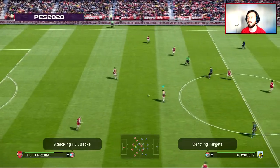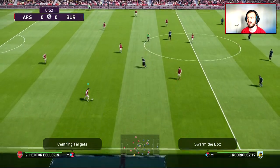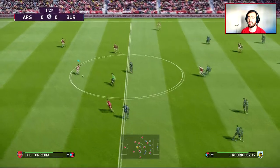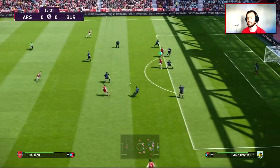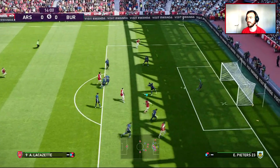So we kick off. Let's see if playing two strikers against Burnley will work. Burnley are typically a defending team, so maybe having those two strikers up front will actually benefit us quite a bit. That's a Lacazette to Ozil, passes it back to Aubameyang. Play shots!